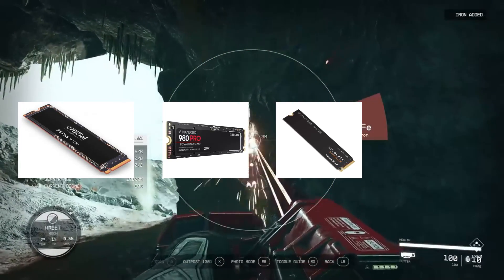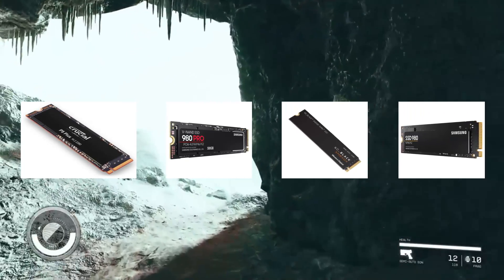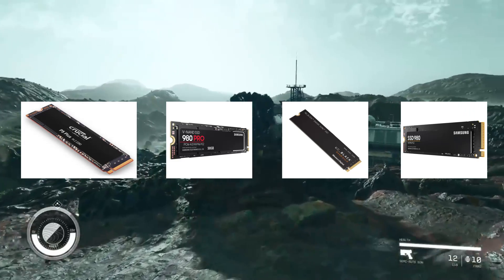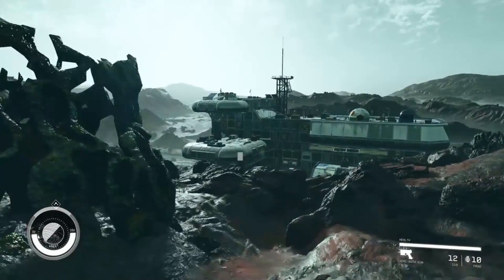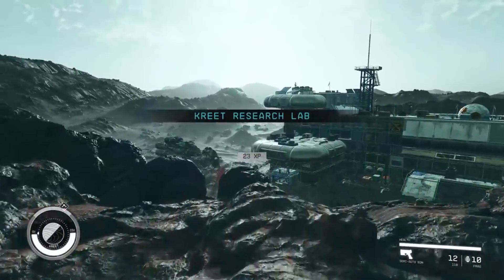If you are stuck with Gen 3, then have a look at the Samsung 980. It has 3100 and 2600 read-write speeds and is one of the faster Gen 3 NVMe SSDs. We will leave a link in the description for these if you wish to purchase any of them.